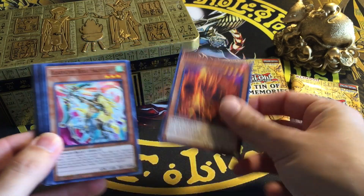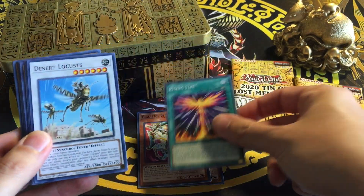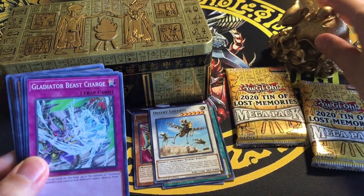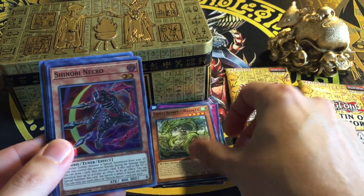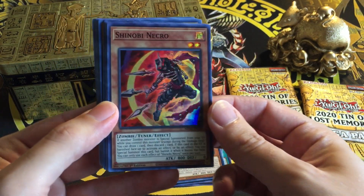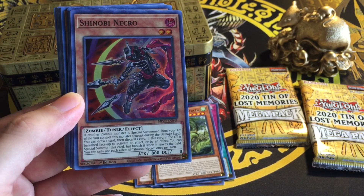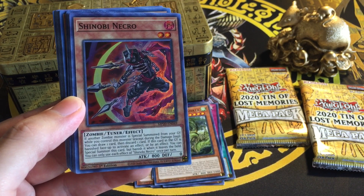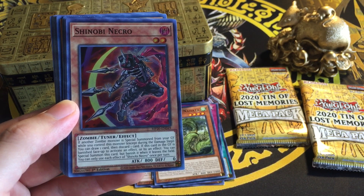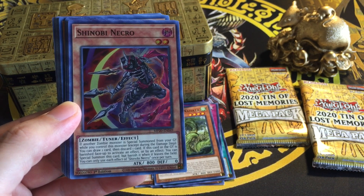First pack — Ten-Year's Spirit, Maypura. Gladiator Beast Sagittarius, Rising Fire, Desert Locust — we do not need locusts this year, that is not what I signed up for. Come on, lucky rat! Gladiator Beast Charge, Ten-Year's Spirit, Shinobi Necro. I love me some zombies — hell yeah, that's what's up! Special Summon if another zombie monster is Special Summoned from your graveyard while you control this monster. Except during your damage step, you can draw one card then discard one card. If this card in the graveyard is banished face-up to activate an effect, you can Special Summon this card but banish it when it leaves the field. You can only use each effect of Shinobi Necro once per turn.